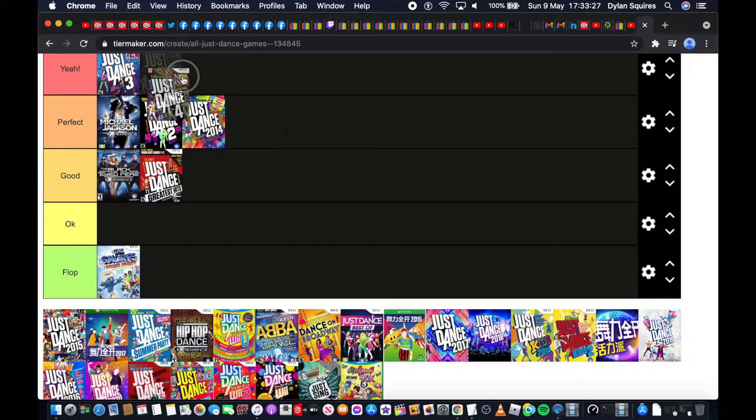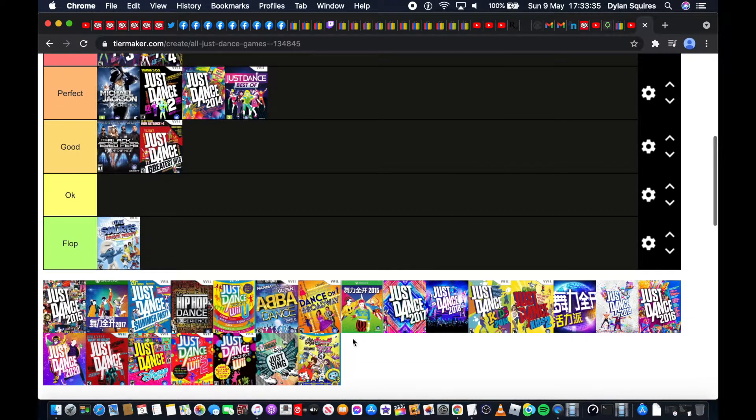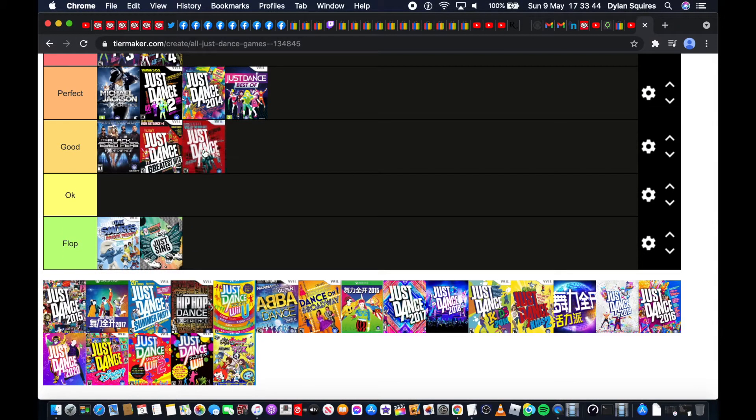Just Dance 4 is up there — it's gotta be. Just Dance Best Of, I think that's our version, but that one is definitely going into the perfect section. Just Sing? No — I don't really like singing games because they just don't appeal to me. Just Dance 1 is good, but I don't like the way they lay it out. It was really weird and finicky — sometimes I'd be doing the right moves and it would just go X for no reason.